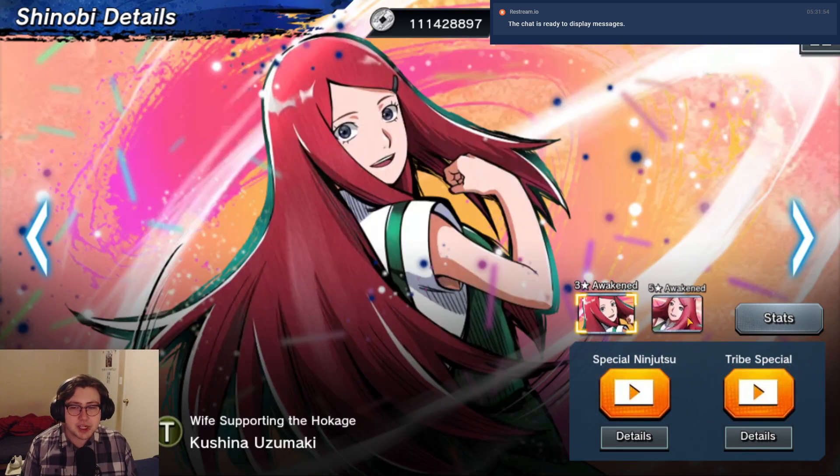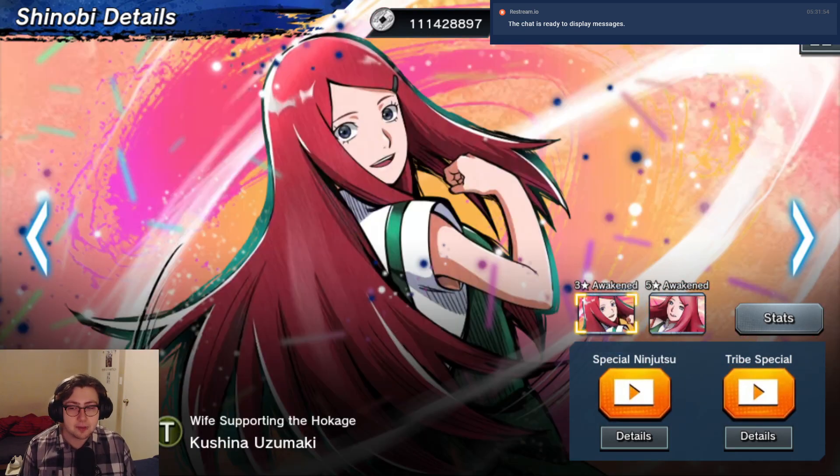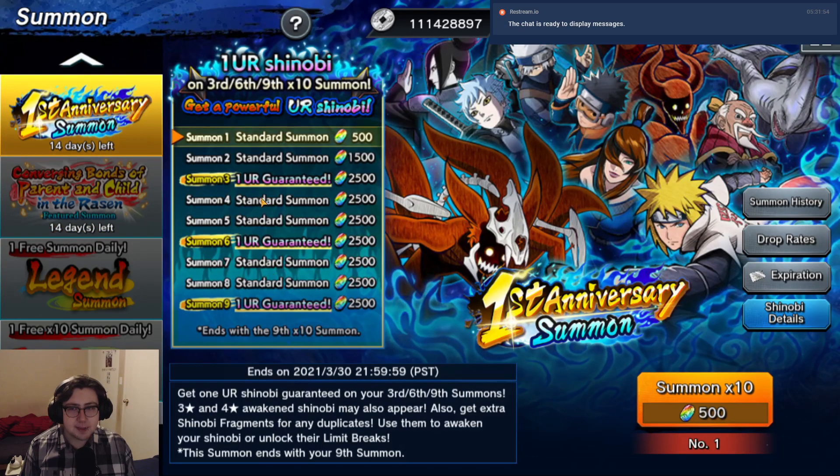And we have Kushina, who is just celebrating with her child over there. She's T type, which is not super helpful for me. I need a lot of defense units right now. But honestly, as I look at this, I probably care more about that than going into this banner.